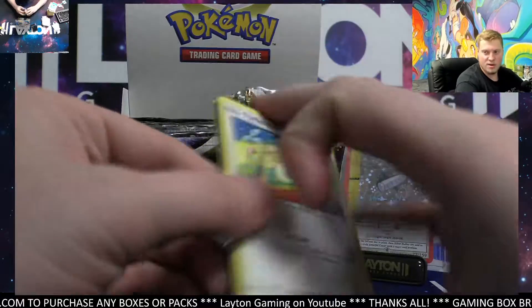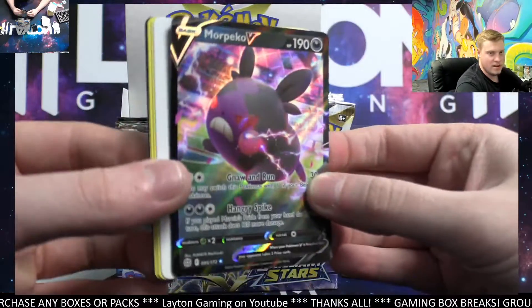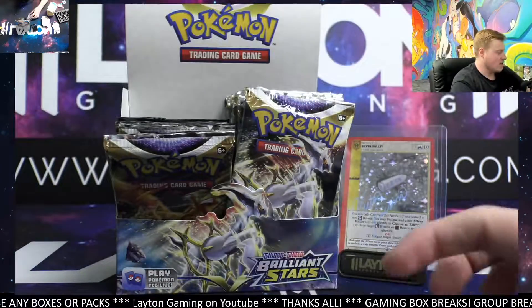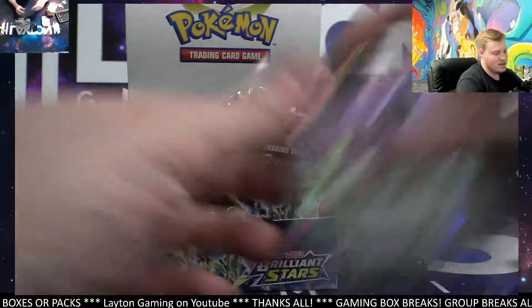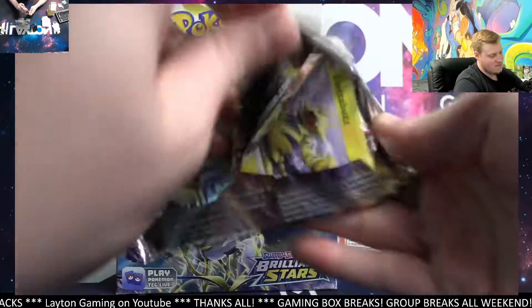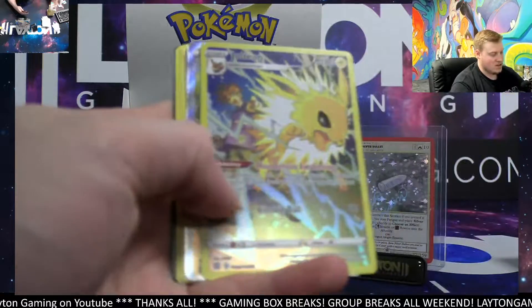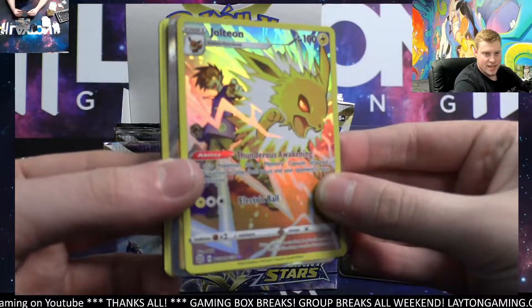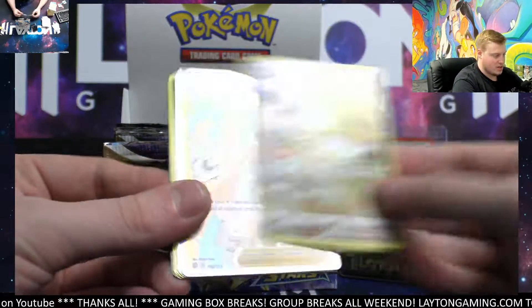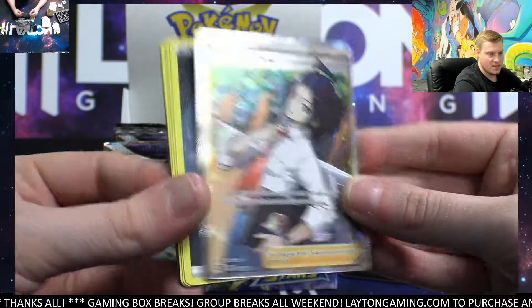I can already hear the thunder starting to get going. Pico V goes over to dark. Jolteon character rare goes to electric and a Cheryl's Care — another hit for the trainer spot. Very nice.